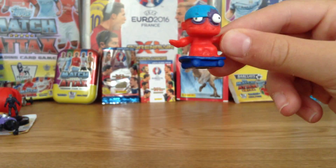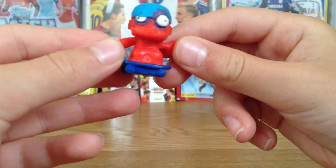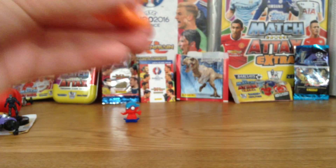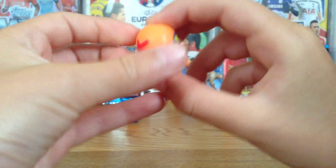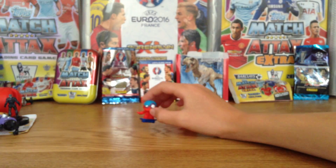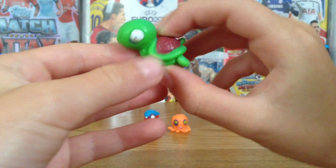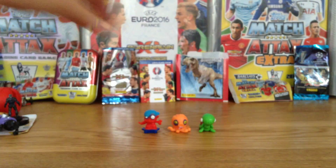The first Zombling from Series One - these are going to be all Series One first. This one is called Skate Chop, Series One. Next we have Octozoom - the starfish on its back it looks like. Then we have a tortoise, that's a really cool Zombling there.